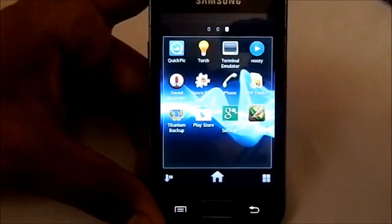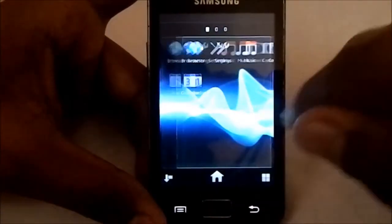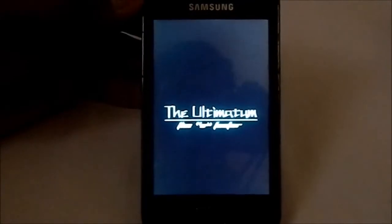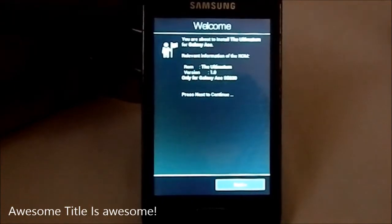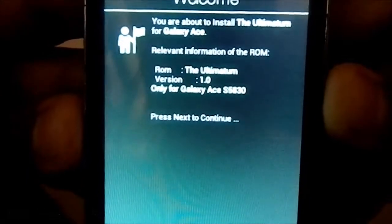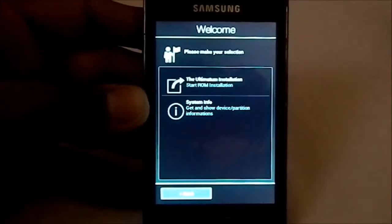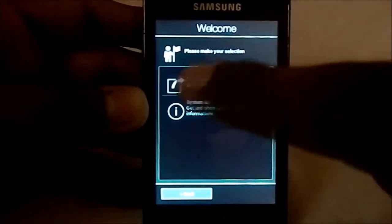You can't see the status bar right now because I just changed the theme — you have to restart it. I'm now going to walk you through the Aroma installer. Here we are at the Aroma installer for the Ultimatum by A-Factor. It is Aroma version 1, only for the Galaxy Ace 5830 — not for the 5830i or whatever else. You can see the system info and partition information as you go through to installation.